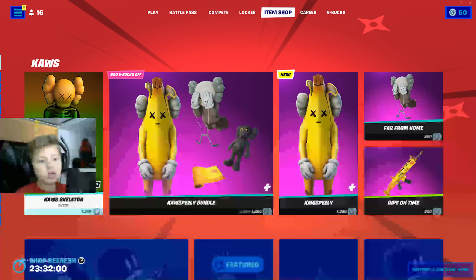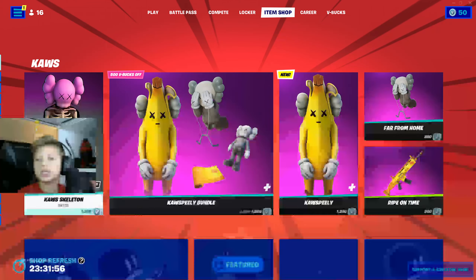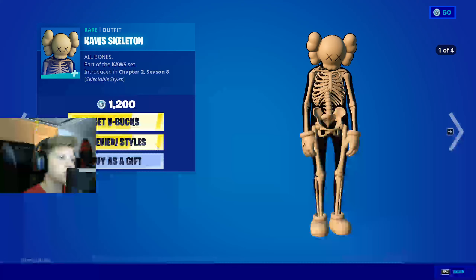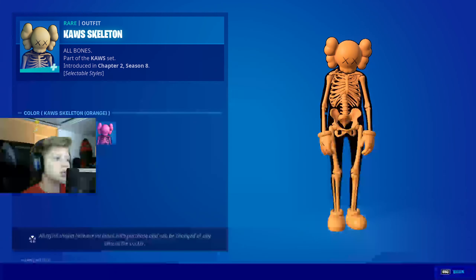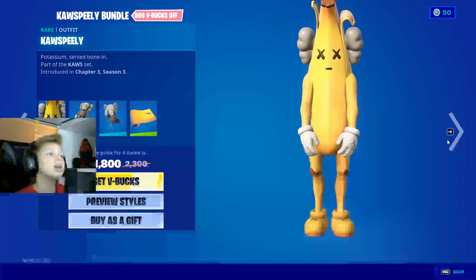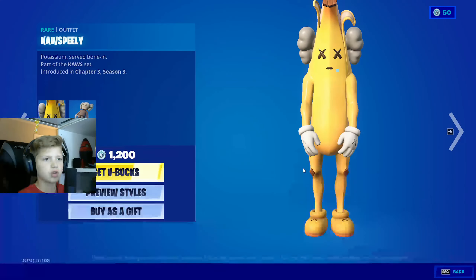So we have a new Cause Skeleton Peely type thing. You have the original skin made in Season 8, Chapter 2 — Cause Skeleton — in orange, green, pink, and then the original style. And then you got the new Cause Peely set with Cause Peely.